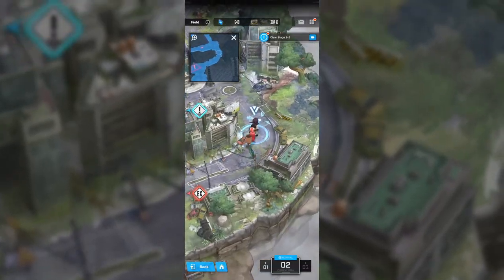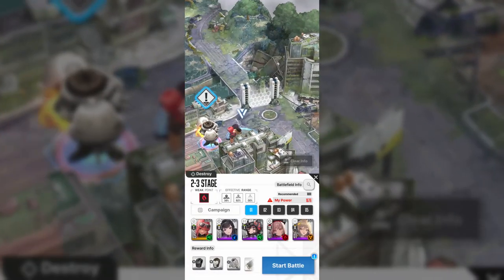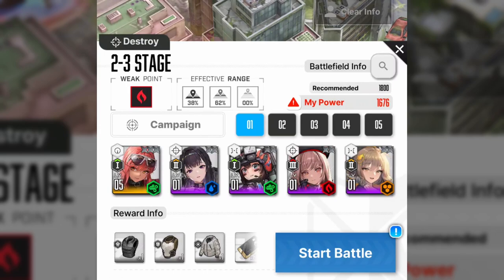Now that we know all of this, here is how you apply it in the game. Before you enter the stage, a menu will pop up showing you a lot of valuable information. On the top left corner you have the stage number, and underneath that you have the enemy's weak point — the character using the element shown will receive a 10% damage bonus. Beside the weak point, you have the effective range, showing the percentage of total enemies spawning at different ranges. For example, 38% of enemies might spawn up close, 62% at mid-range, and 0% far away. Knowing how far the enemies are is very important, especially in later stages, so you can form your team accordingly.